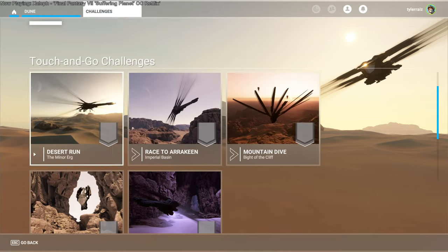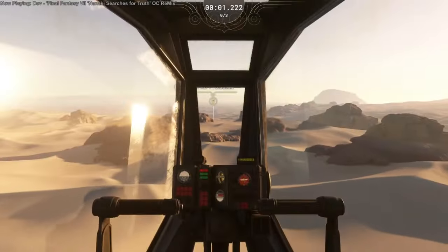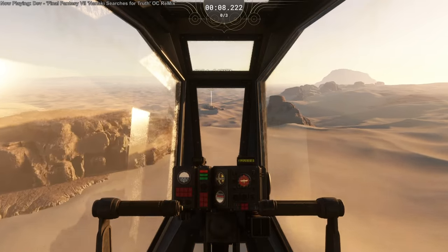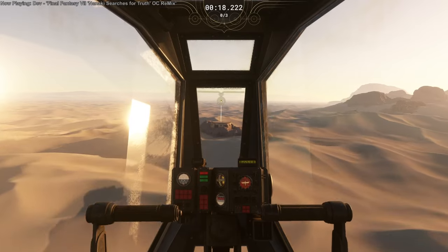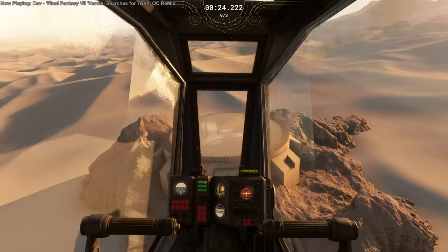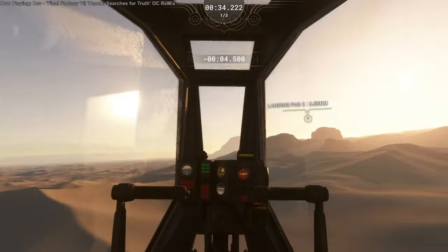We've got the five challenges and then the one rescue mission which is the tough one. I set about doing first the desert run, going through all five trying to set good times. It's a touch and go challenge so we have to land on platforms. The Ornithopter can go horizontally at about 450 knots, and with the Afterburner it can boost faster, and in dive mode even faster than that. The key is slowing down — it has very good brakes and will stop you dead in the air.